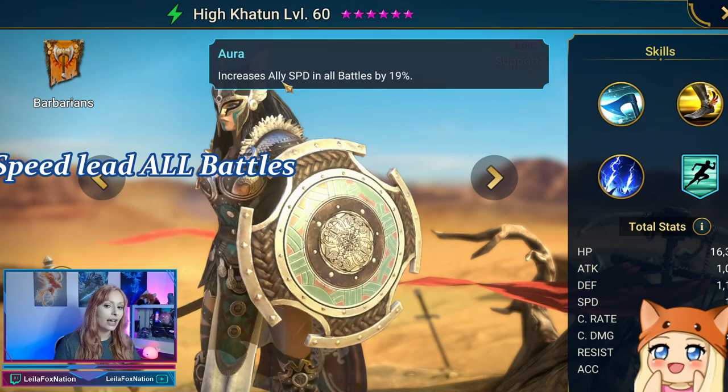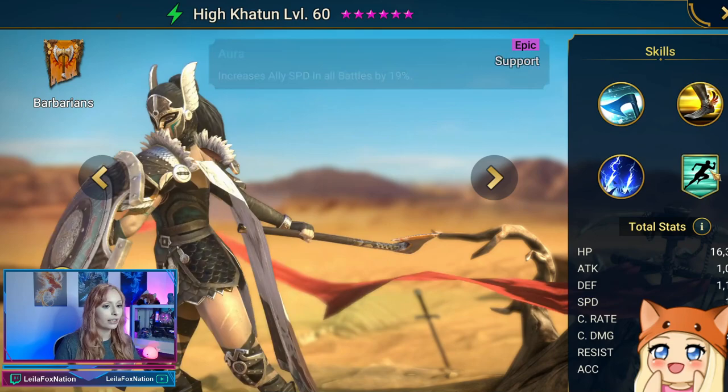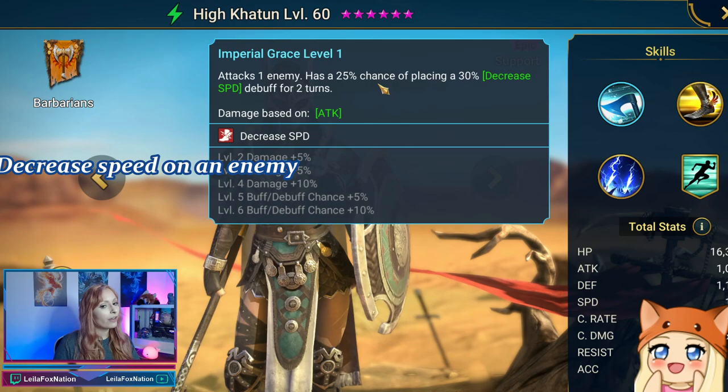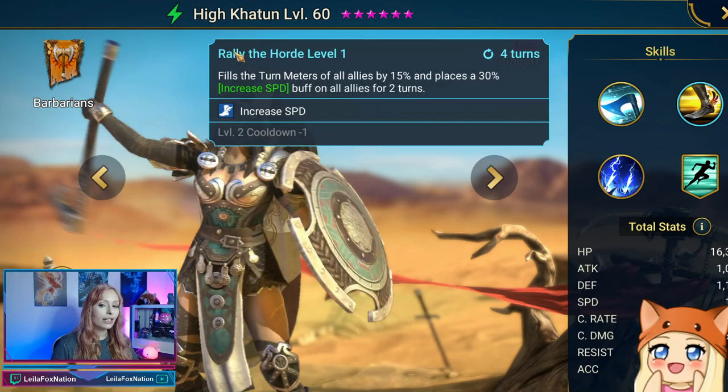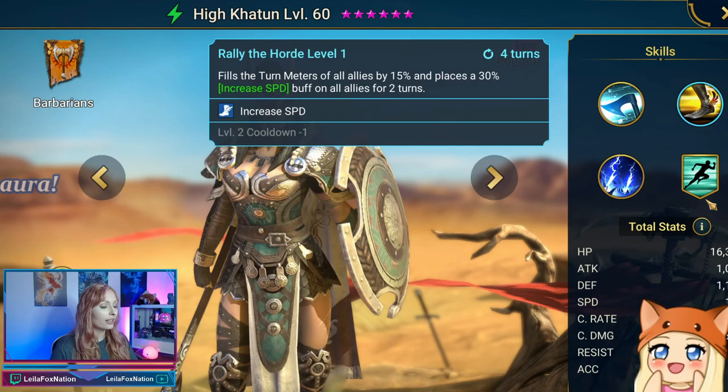One of the biggest nice things about her is that she increases allies' speed in all battles by 19%. This can be really helpful in the beginning with arena and also with your dungeons. So she's a really nice speed lead that you get early in the game. Her A1 is called Imperial Grace — attacks an enemy, has a 25% chance of placing a 30% decreased speed. Her Rally the Horde fills the turn meter of all allies by 15% and places a 30% increased speed on all allies for two turns, and that works really nice with the speed aura as well.